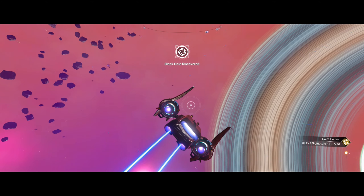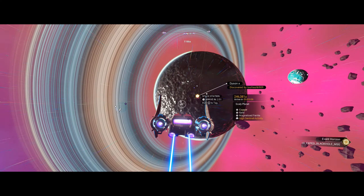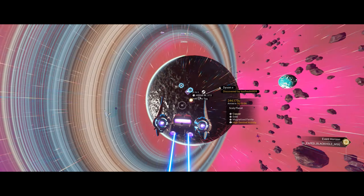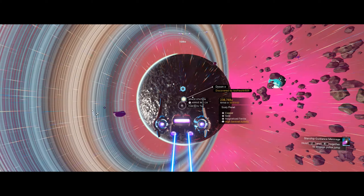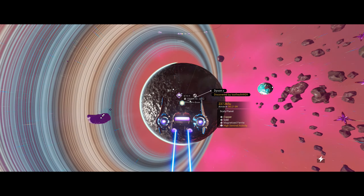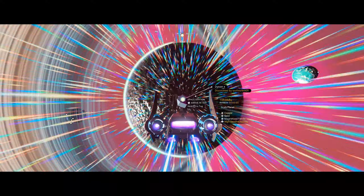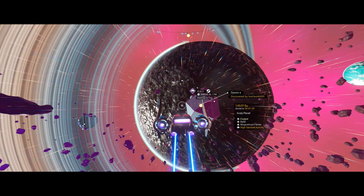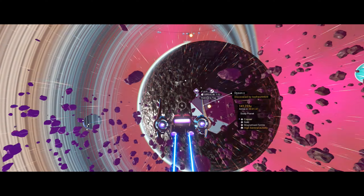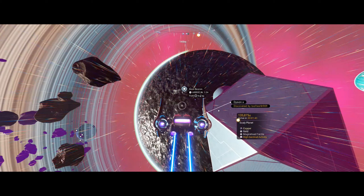Let's go to the station first, so that the station's on the system, and I can upgrade my suit one more time. And then we'll grab the black hole. I probably don't need to do this, but I'm going to — just the way I play. I want to do my suit up, get my suit up.